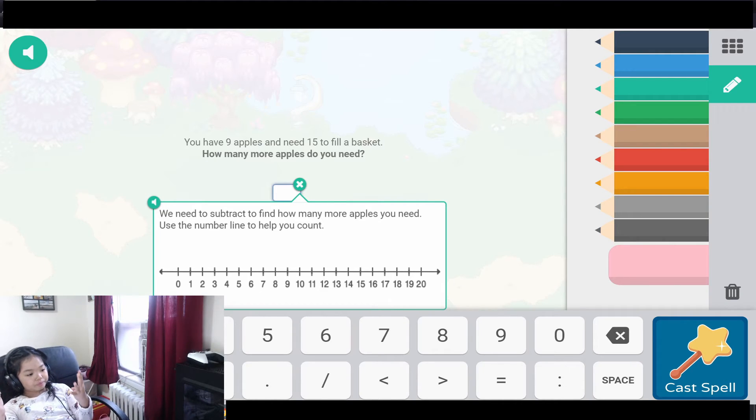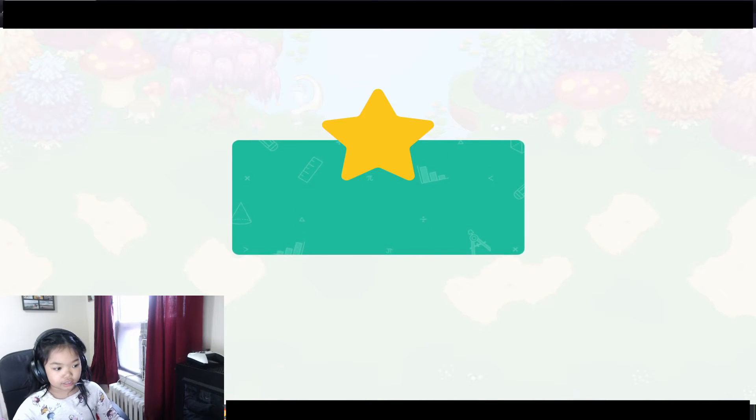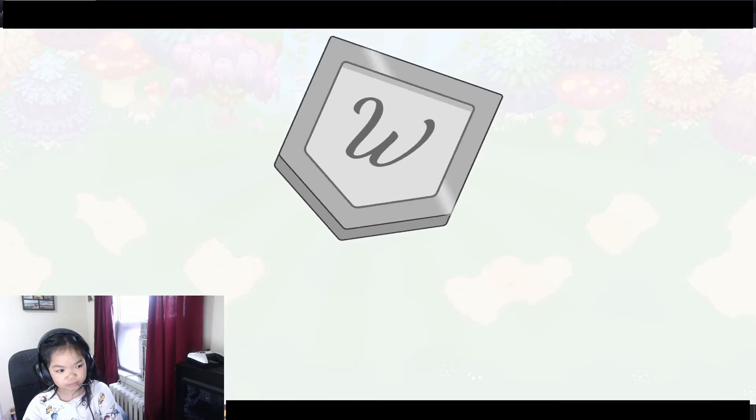Okay, okay: 1, 2, 3, 4, 5, 6, 7, 8, 9 — okay, that makes 6. 6 — no, 6! Scale complete, complete — complete!